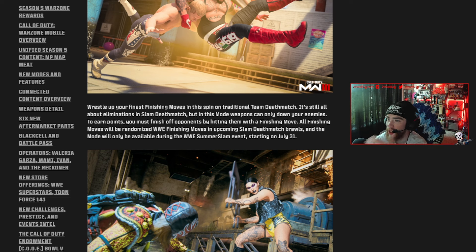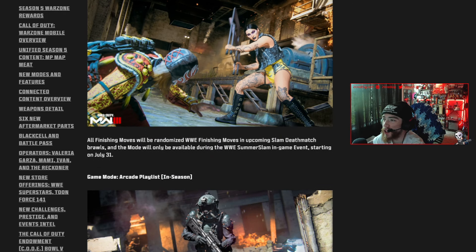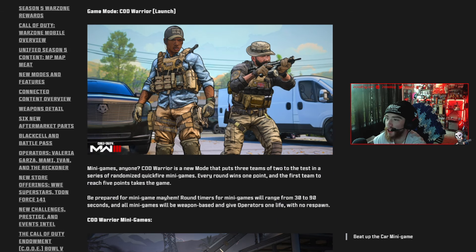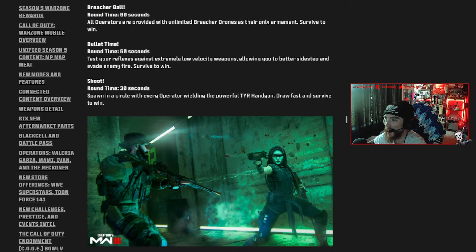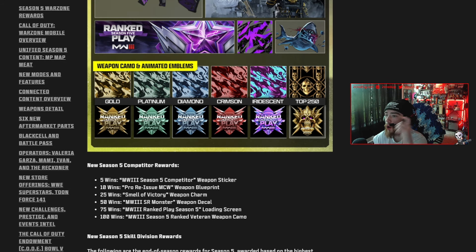For brand new multiplayer modes, we have a WWE collab this season — Slam Deathmatch. It's basically team deathmatch except with WWE finishing moves. I'm not sure exactly how it'll work mechanically, but it sounds pretty cool. We also got more game modes: Mini Games, COD Warrior, and the Arcade playlist.